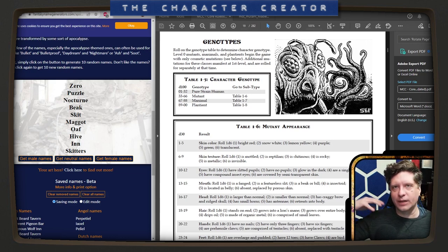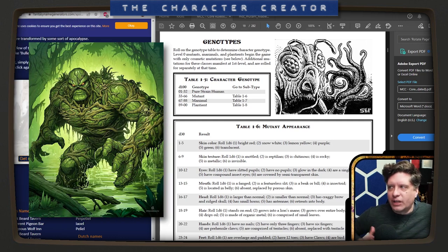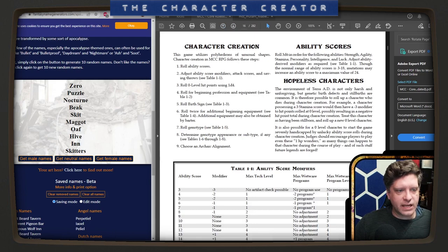I really like the planteants and the mutants because they get interesting abilities. My friend played a planteant that had the ability to solar charge during the day to then fire a beam of sunlight out of his chest — like Cyclops' Havoc. Really cool. And then choose an archaic alignment.